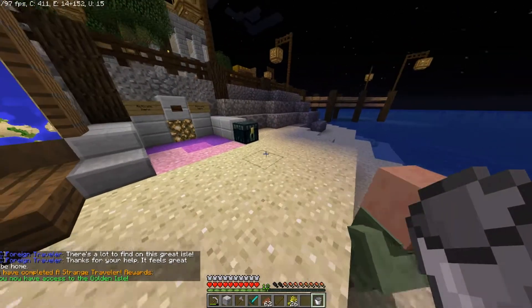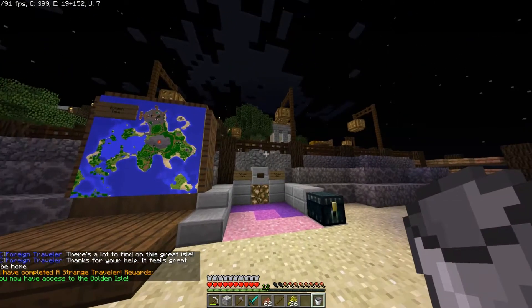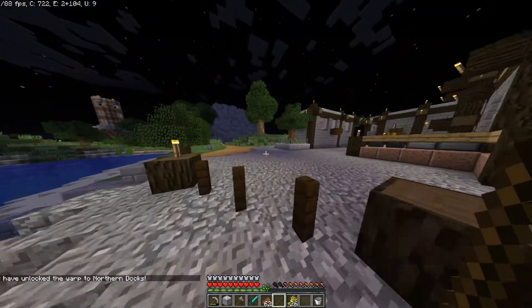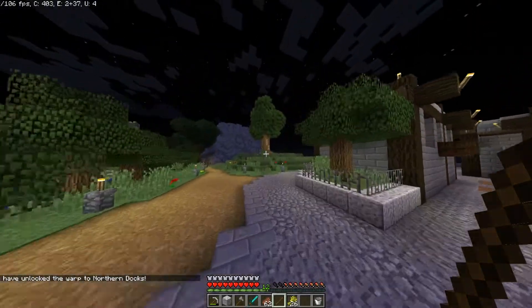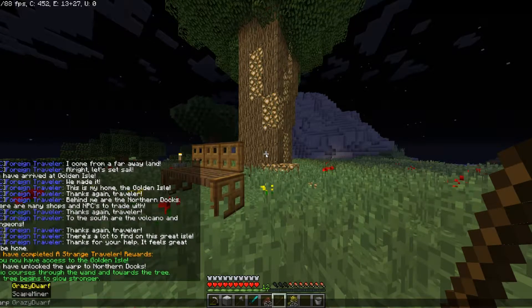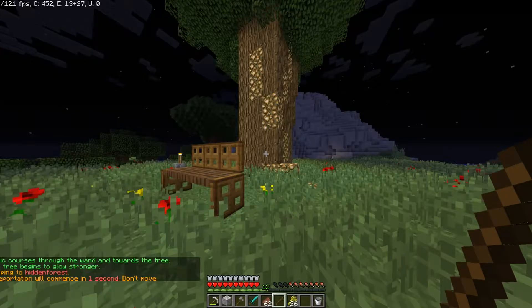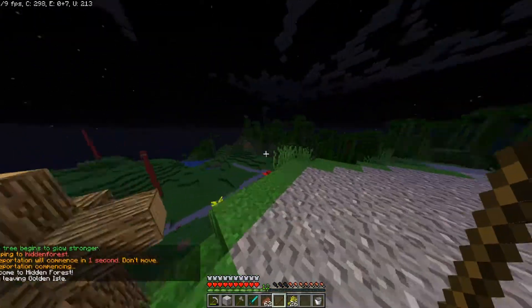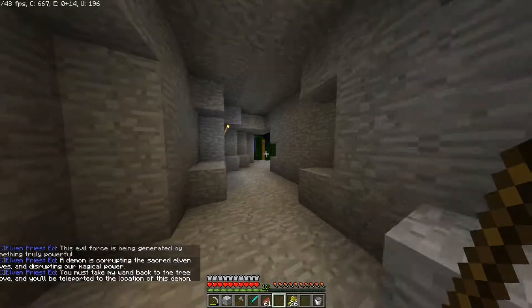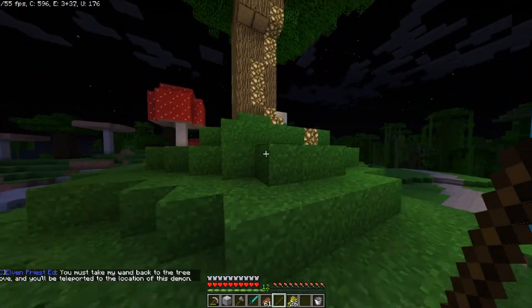Then when you get back to the island, he gives you a bit of dialogue. Now you have access to the Golden Isle, which was the last expansion. The last tree is right over here on top of this hill. Now once you've activated all trees, go back to Hidden Forest and talk to the guy once again. He tells you there's a demon attacking his realm that you have to go defeat.